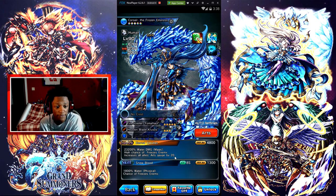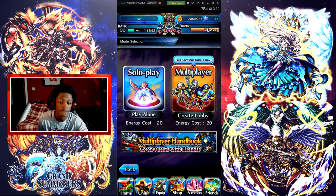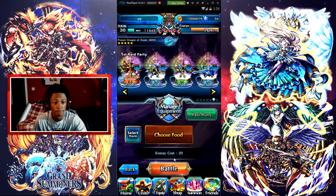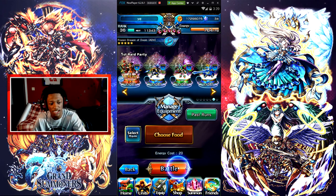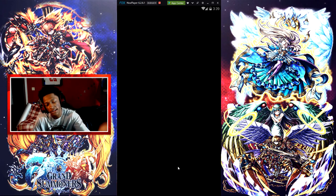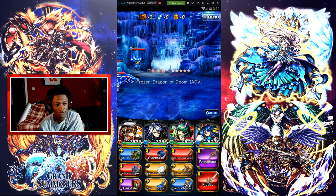Alright, so we're just gonna do a little advanced boss fight — the Frozen Dragon of Doom on advanced — just to look at her True Arts and see how she operates with the equipment I have on her right now.